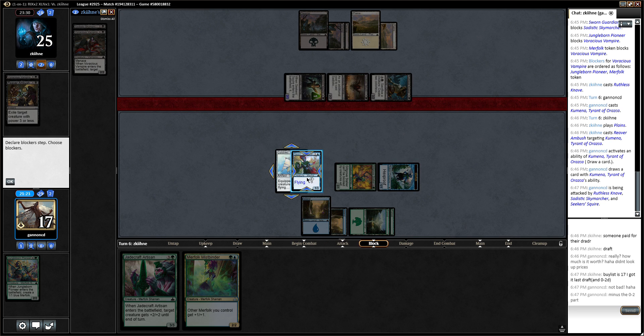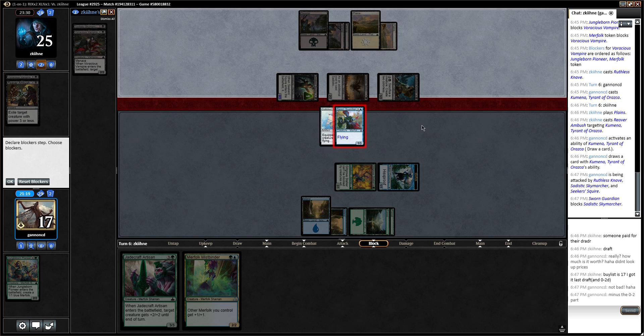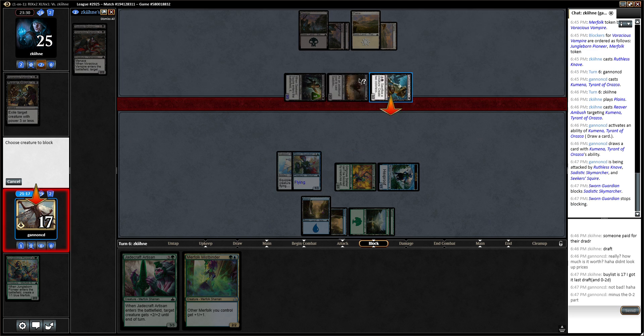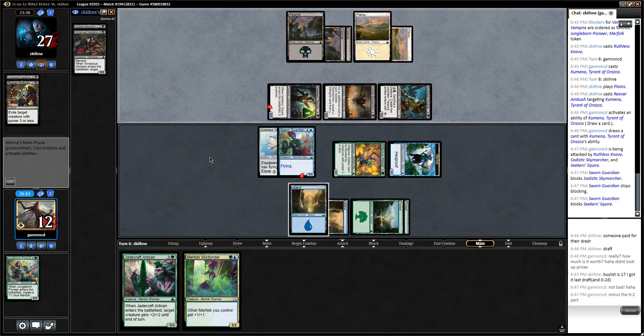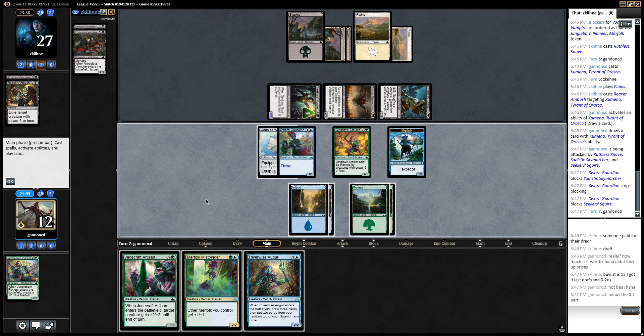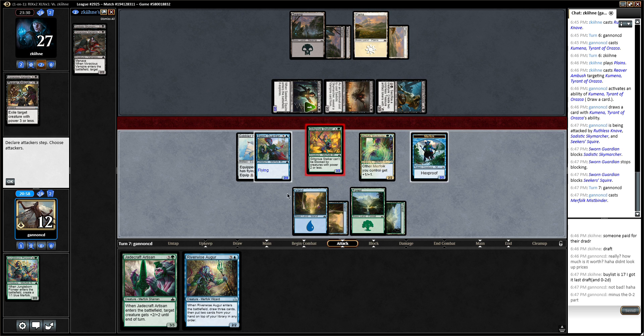So they're attacking — we can just block, it doesn't really matter. I guess if they have a pump spell, they're more likely to pump the Life Linker than the 2-3, so slightly more value there. I think here I need to play the Mistbinder — to pump my team is pretty good. Now I have decent blockers overall. I can hit for 3.